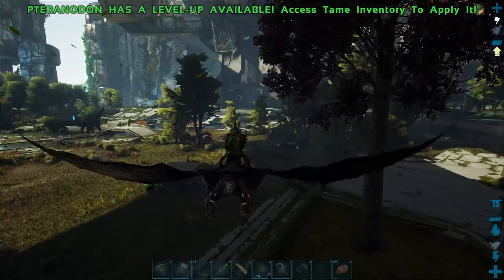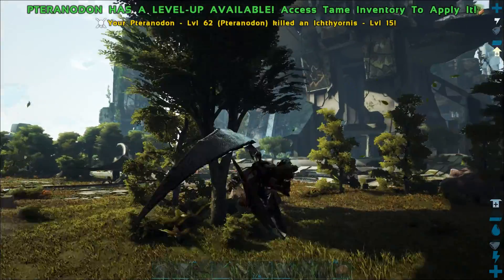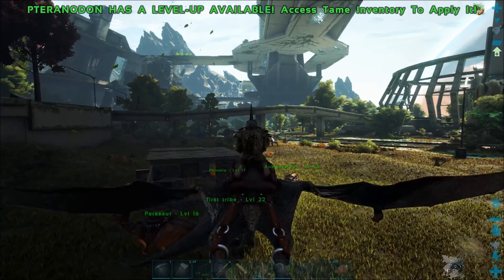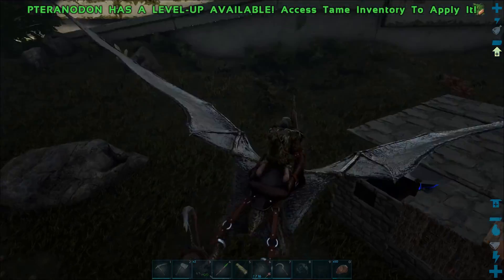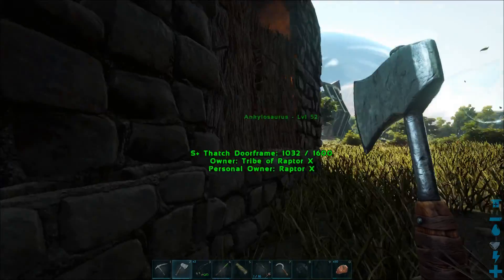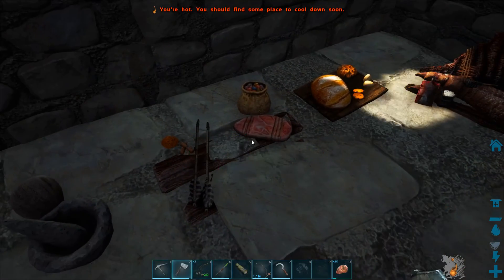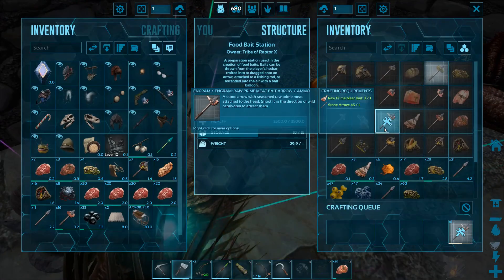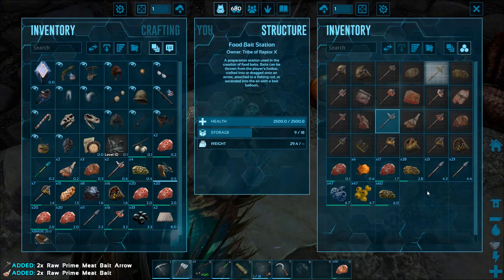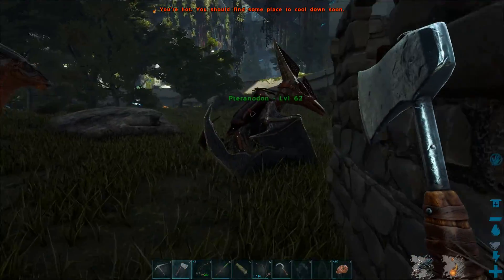Let's go ahead and set our animals to neutral so that if something comes along they won't get totally wiped out. Make two of those, transfer those in, and then head out.